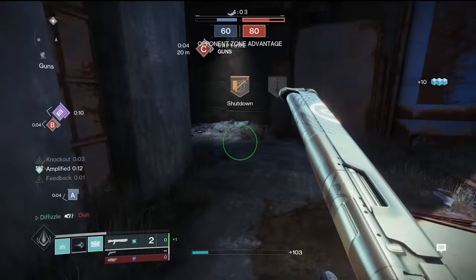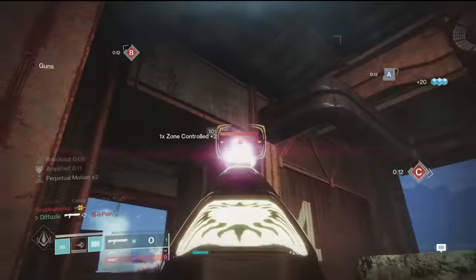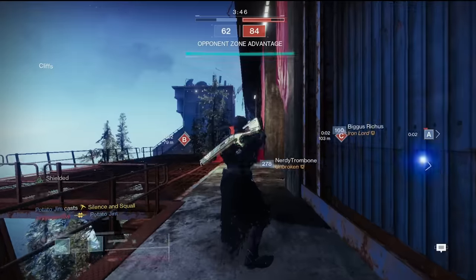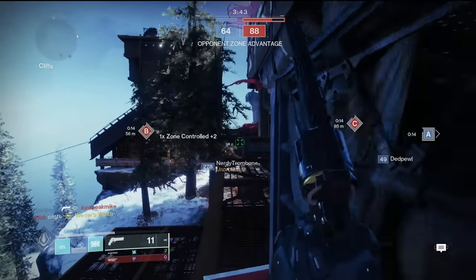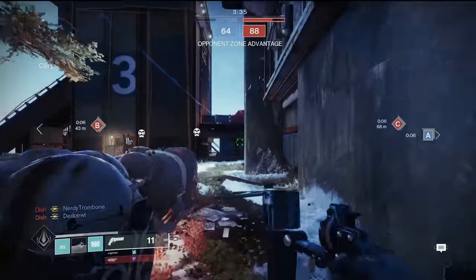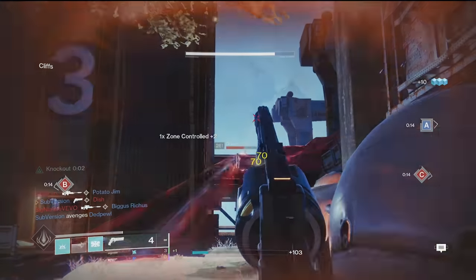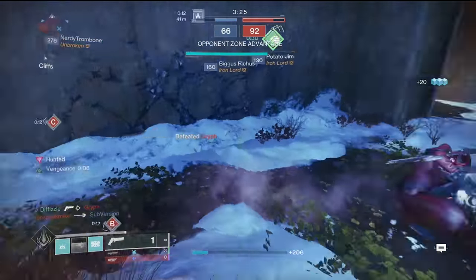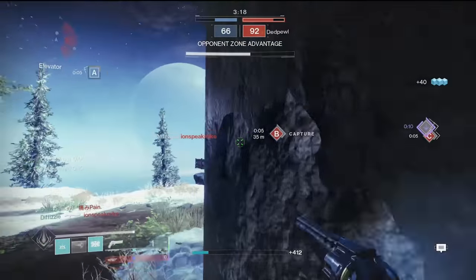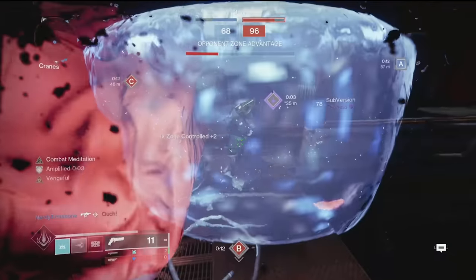Shotgun melee that guy. I want to try to get this heavy — because that could be huge. Shotgun that guy in the head. This thing feels pretty good. I don't think there's any way my team can win this unless we start double capping. But I don't think that's going to happen because they just do not seem like they're able to do that. Try to get some damage in on this guy. Silver shield. Oh my God. That's going to push me. Put the shot here. There's another guy down low.